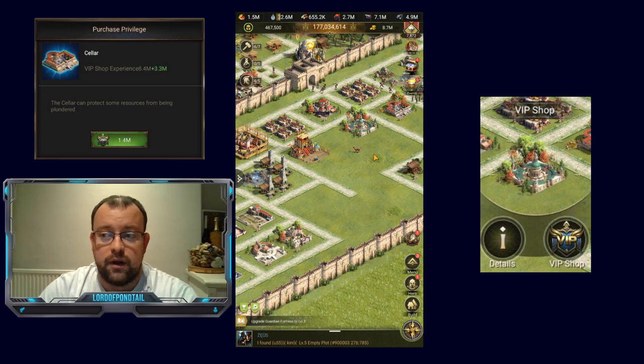A couple of things to note: the Seller is an expensive item to purchase in the VIP shop — 1.4 million VIP points. So that's a lot of gems required to save up those VIP points.